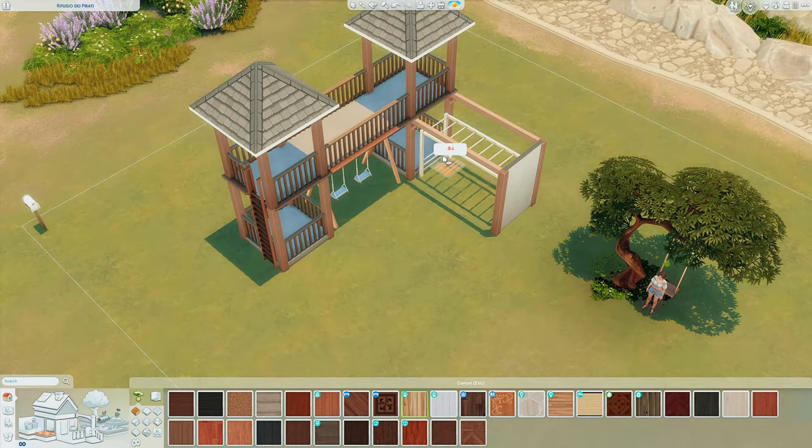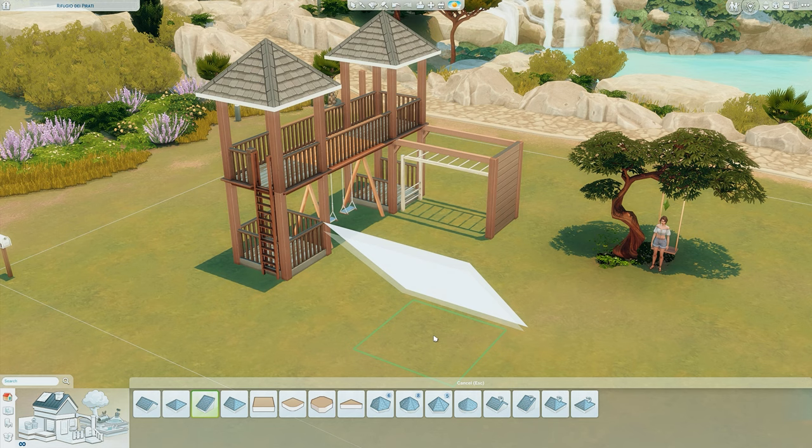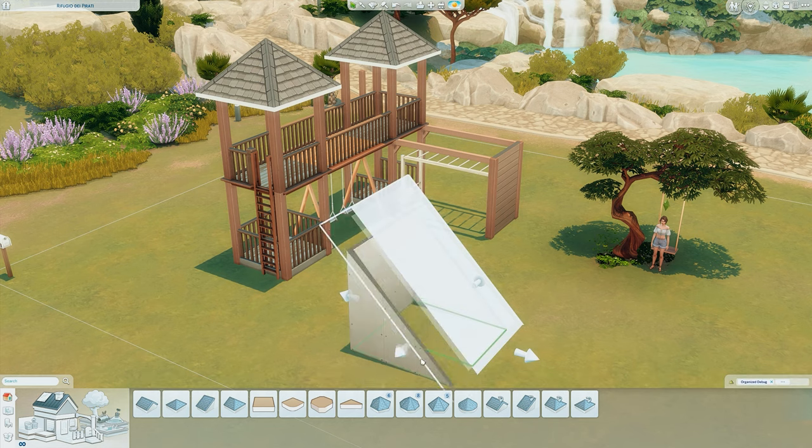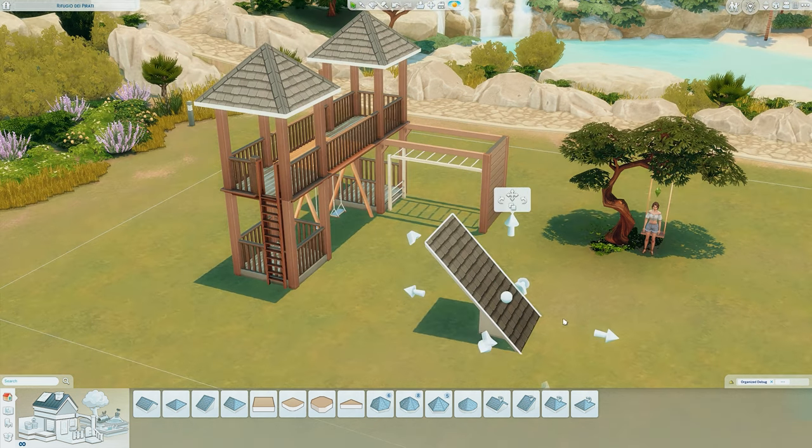Just doing simple things like the flooring — obviously you can do this however you want it to look. Now for the slide, you're going to go in with a half-gabled roof and make it so it's only one tile big, as you can see here, and I'm extending the roof out at the top using this arrow — not the arrow that makes the size bigger, just the one that extends the roof up.